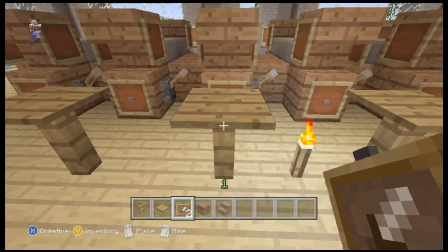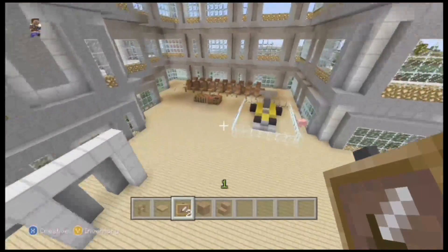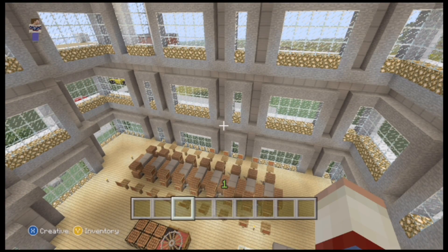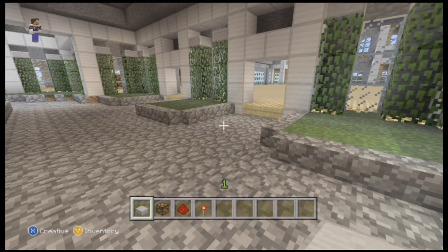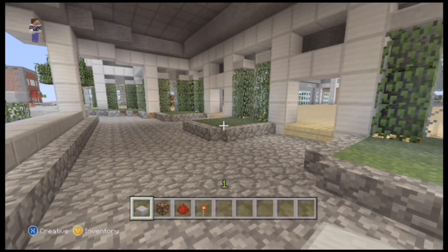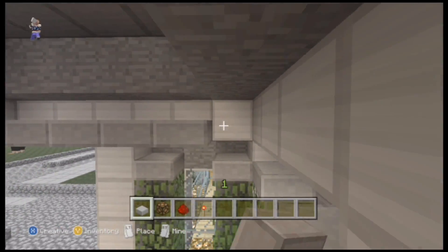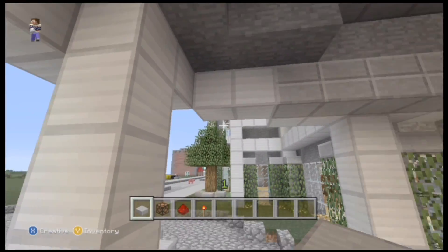Now we're done with that. Phil's still on — he was working on a design for the entrance, but we're not going to put it in episodes 12 or 13; it'll be around episode 14 that we incorporate that. We're out front now and we are going to fill this layer right here with stone slabs — just regular stone slabs, not stone brick slabs — all the way to the other side.